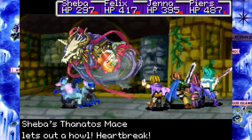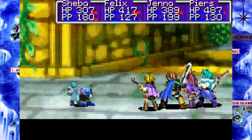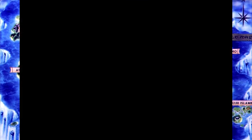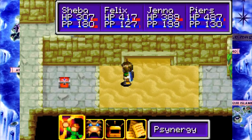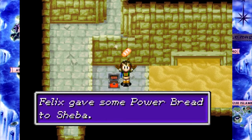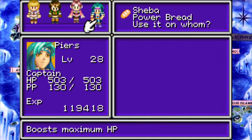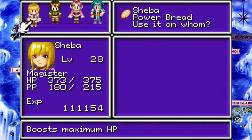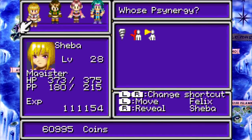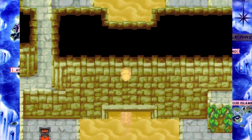I should have just come here in the first place. Needless to say, this is a different session from where I left off last time. I'm maybe just a little bit forgetful. What's in the box? It is Power of Red — it is a stat up, maximum HP. I should probably use this on Sheba, but I'm totally gonna use it on Felix, the person who probably needs it the least.